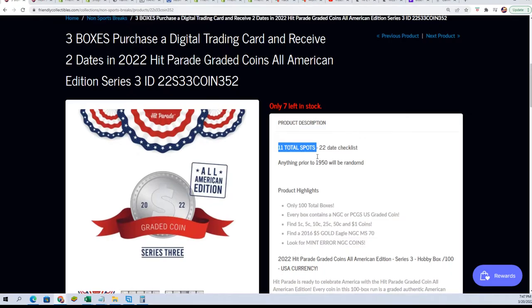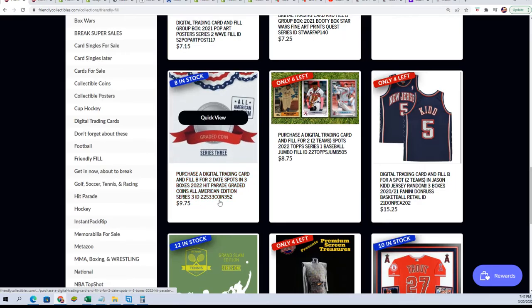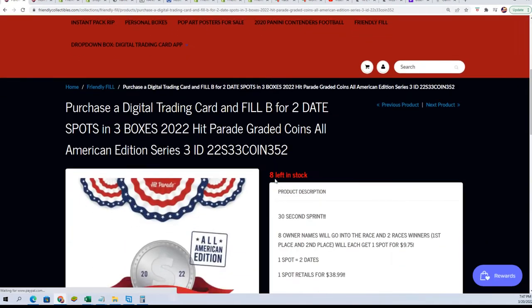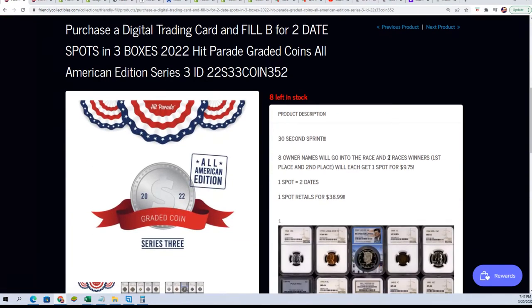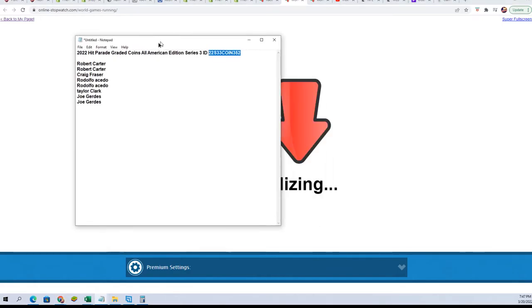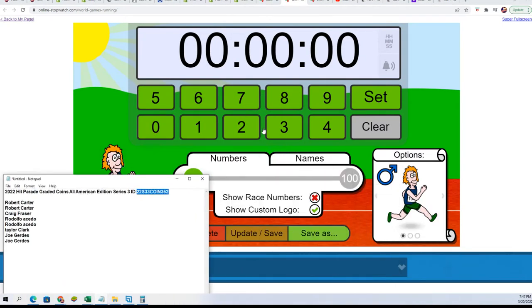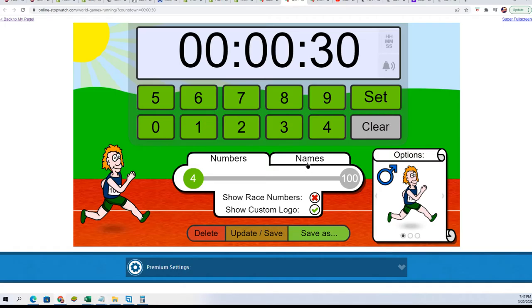In this particular break, you can win your way in if you get into the filler and play the filler game. In this filler, there are going to be two race winners and you can get in for $9.75. We're going to do that right now and see who wins their way in. The first filler is Filler B that's available.